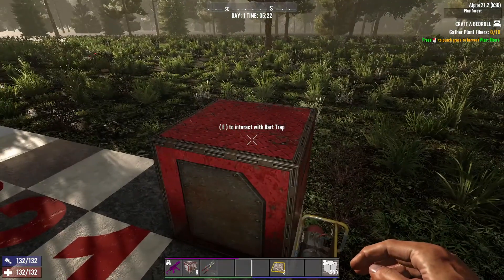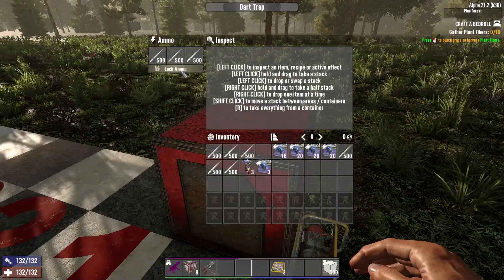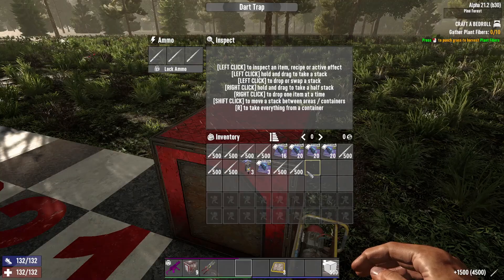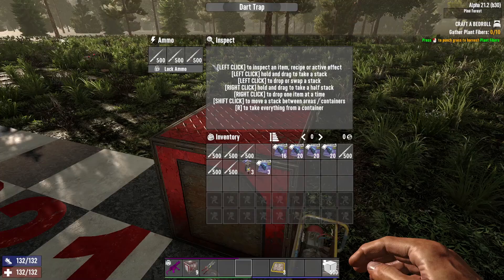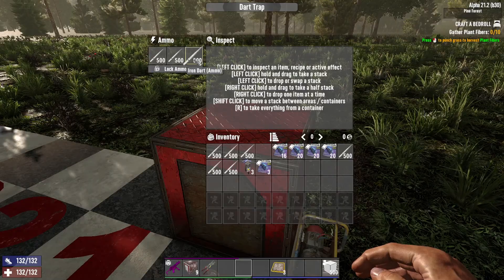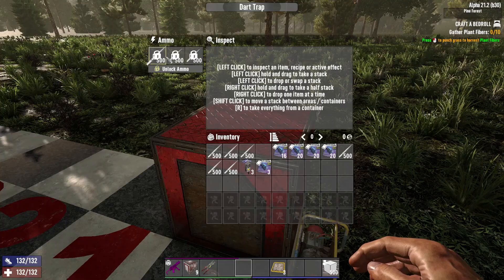If you hit E while interacting with the dart trap, it opens up. You have an option to unlock and lock ammo. You put the darts in there — it only holds three stacks of 500 as a max. These specific darts are ammunition just for the dart trap. If you're having issues and you know everything is wired correctly, come back and check this and make sure you lock it. If it is not locked, it will not operate.